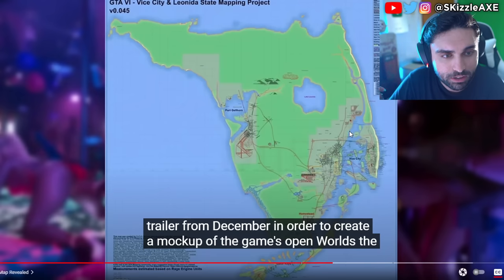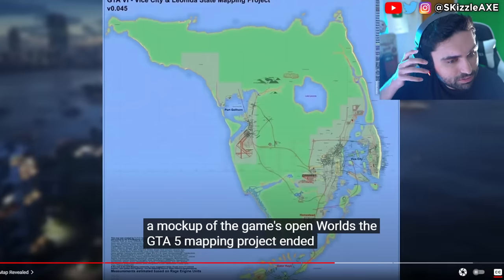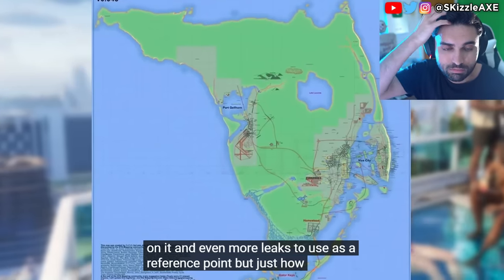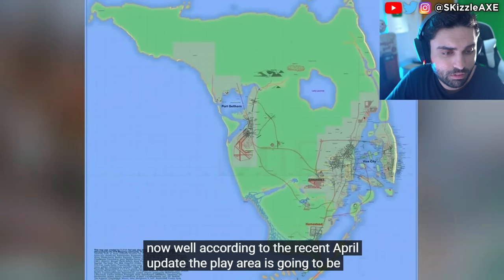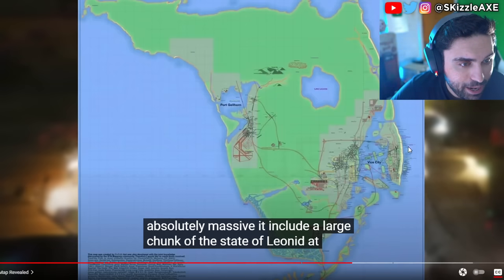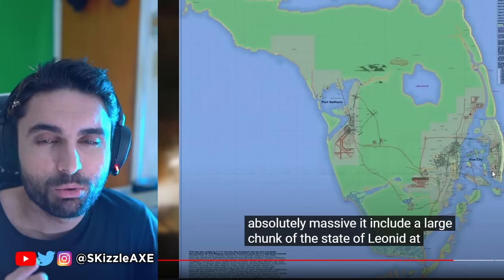The map is expanding. I hope the map is big enough for that Lucia Burda. The GTA 5 mapping project ended up being pretty accurate, and the GTA 6 mapping project has even more people working on it and even more leaks to use as a reference point. According to the recent April update, the play area is gonna be absolutely massive and include a large chunk of the state of Leonida. It does look big — you got a port here, White City here, the Miami Beach right there. I cannot wait to visit the Key West.